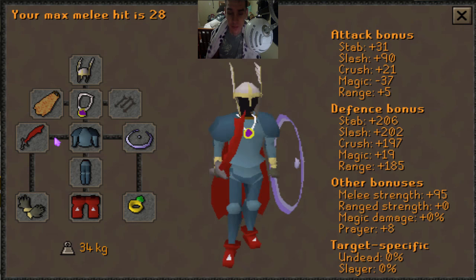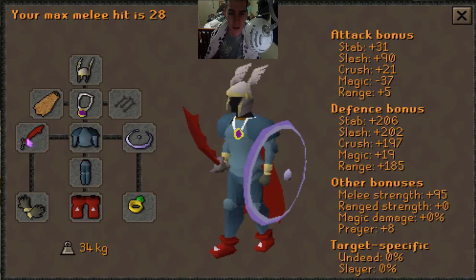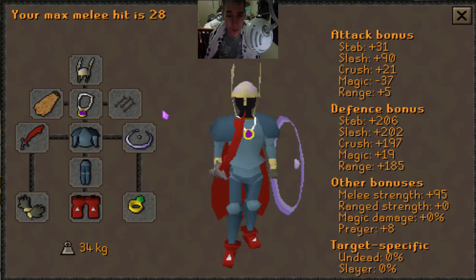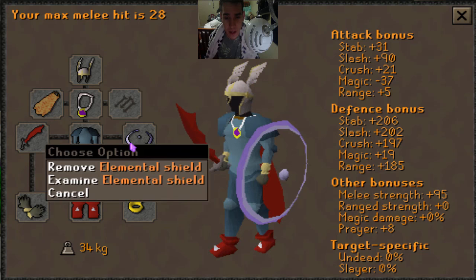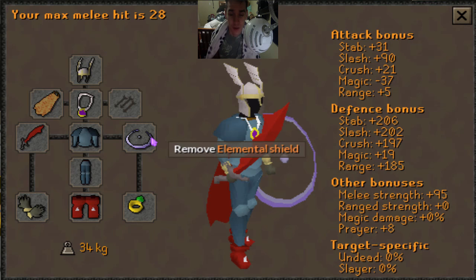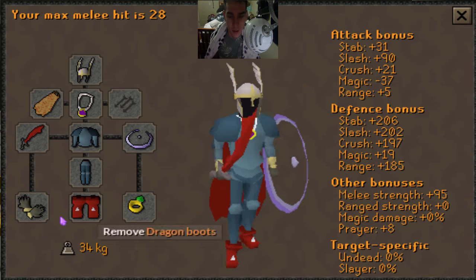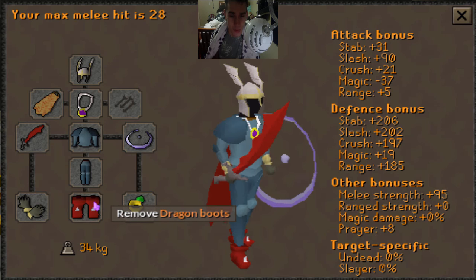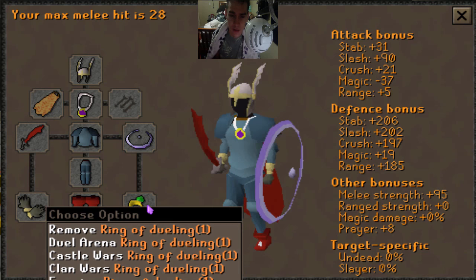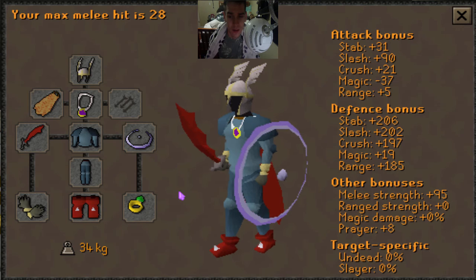Dragon scimitar is a good weapon; replace it with a whip if you have the attack level. Rune plate body and rune plate legs for defense. The elemental shield is the budget shield you need to use — otherwise you'll just die or won't be able to attack them. Dragon boots are great; rune boots work if you can't afford dragon. Ring of dueling is needed to teleport to Clan Wars to recharge your stats.